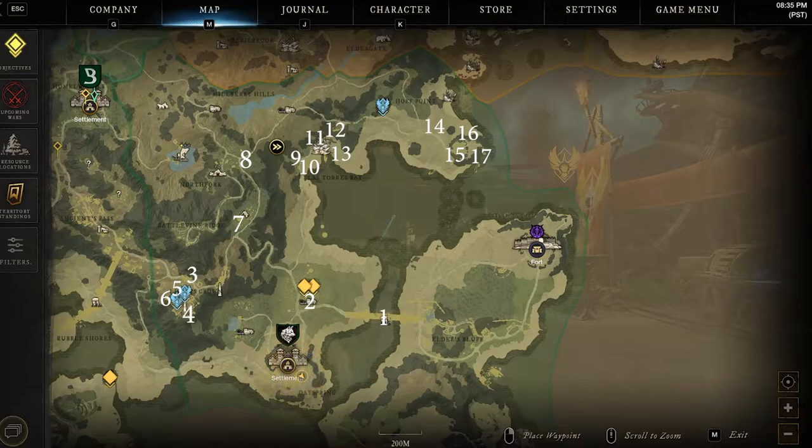There are a total of 17 crates in these locations. Some are better to get than others, so let's cut right to them and show you which to get and which to avoid.